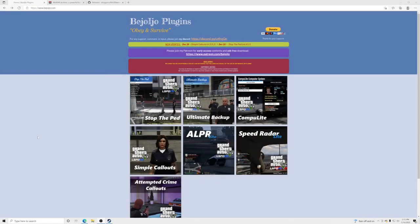Hello everybody and welcome back to another GTA5 LSPDFR tutorial. Today we're going to teach you how to install Stop the Ped, Ultimate Backup, and Computer Light. We're also going to show you how to use them inside the game, so let's go ahead and get into it.